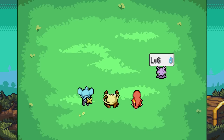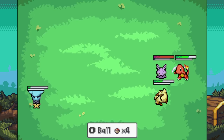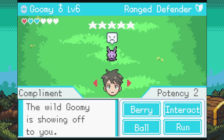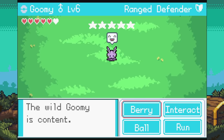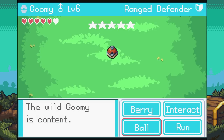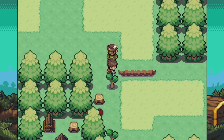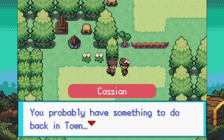We encounter a Gumi in the wild. We try to capture it — it's described as a ranged defender. We let Shinx get some experience. We grab a Potion from a chest — sweet. I think I'm getting used to the battle system and it's really cool. We need to use a campfire to heal up if we can.